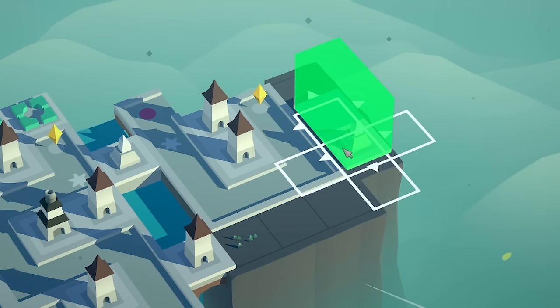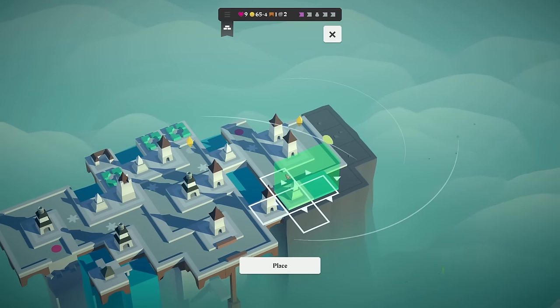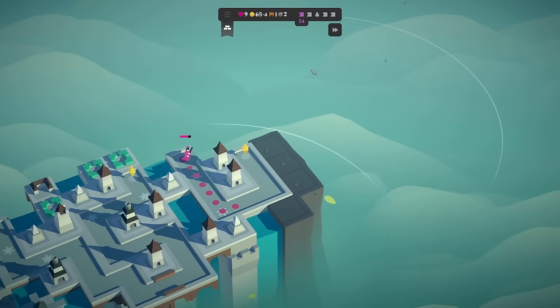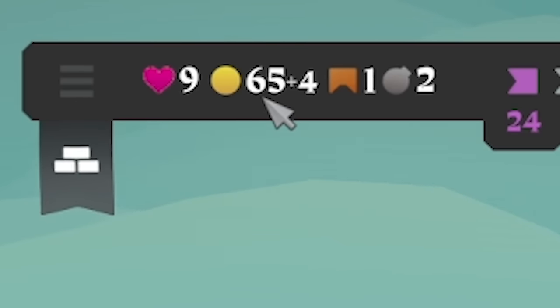We could shove an ice trap over here somewhere — I feel like that's a good spot because we got two archers covering the square that will get frozen. So we'll place that there. And then we've got a corner path. Let's start the next wave. I need to start spending my coins — I've got 65 coins. How have I got so many?